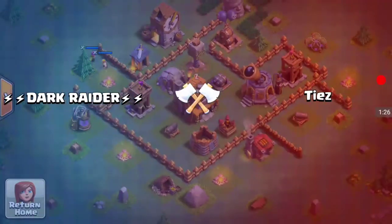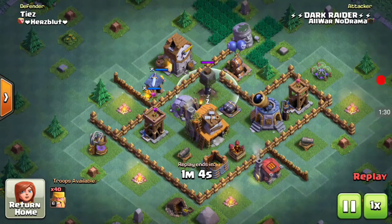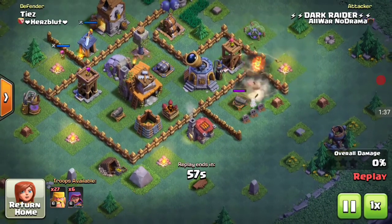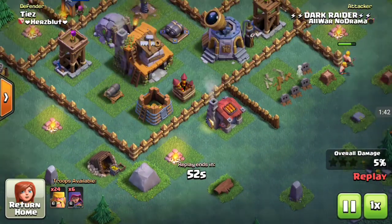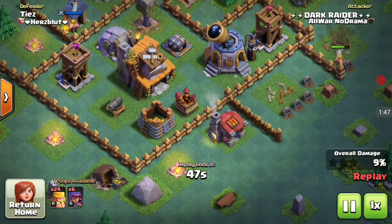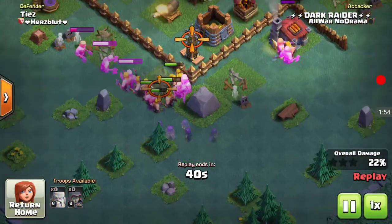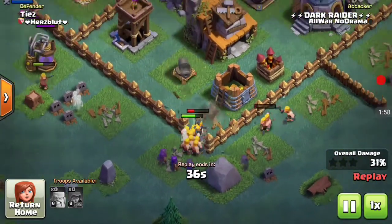In this base there was a crusher on the other side, so I started by dropping some archers on the cannon and a barbarian. Luckily we triggered the mega mine, and now my barbarians are safe going in groups — because the mega mine and crusher are the barbarians' biggest enemies, they just blow up all of them at once. So I'll spread out my barbarians followed by the archers, and the barbarians will make it into the base.